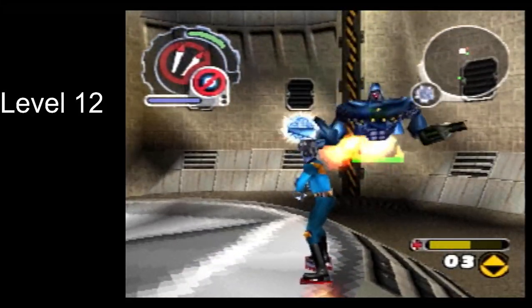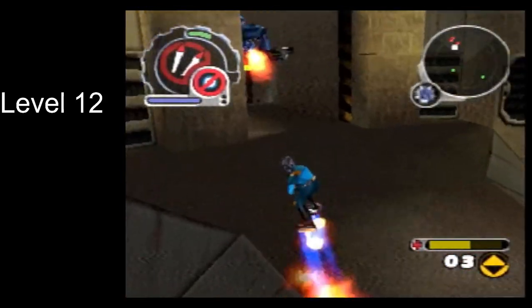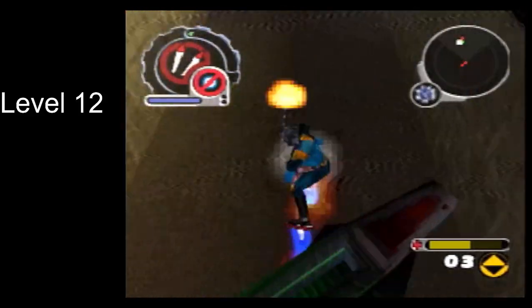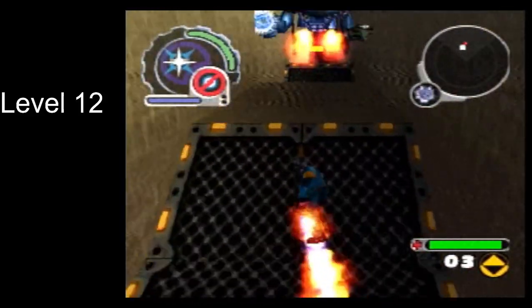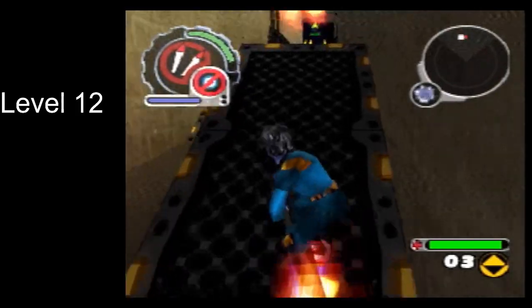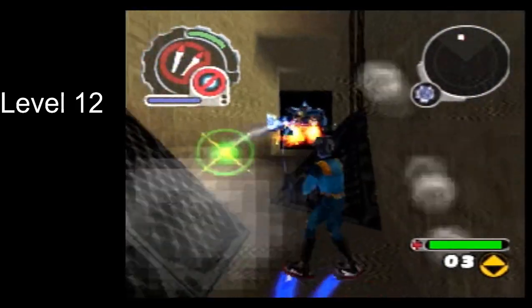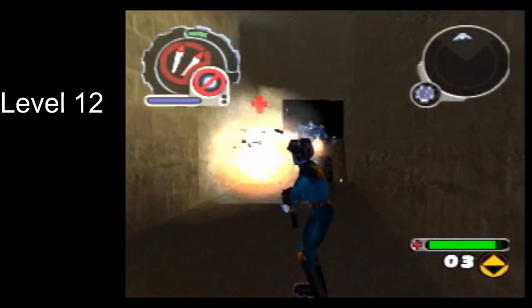Ideally, of course, we take out the boss before we get here. There isn't really enough ammo to take out either phase exclusively with rockets in its arena, so you do a lot of damage to it before it gets there. If you get to one of the arena sections and you've barely damaged the boss, I honestly recommend just restarting the level at that point.